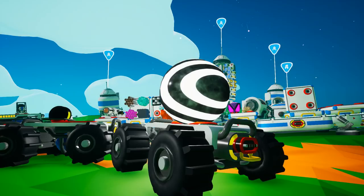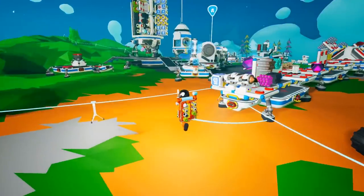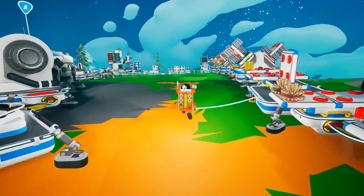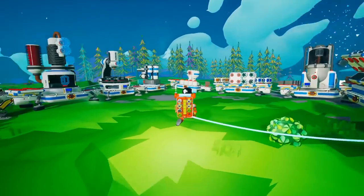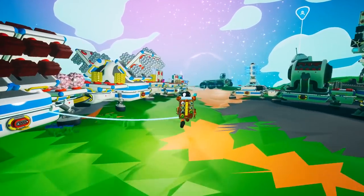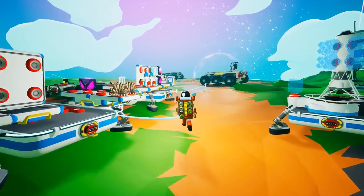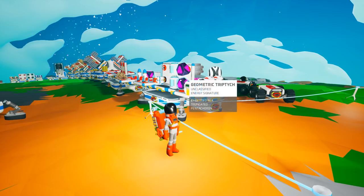So today on Astroneer, we're going to go to the core of Glacio. We'll probably avoid Novus until the last episode. Glacio is going to be a massively tricky one — it's not the hardest one. We've already done Atrox, weirdly; that was the second one we did. But we have to do Glacio, and I've got another thing to do to actually get to the core in this episode — a variation. Those are the two tricks from last time.